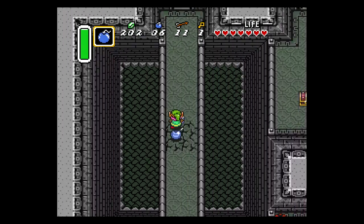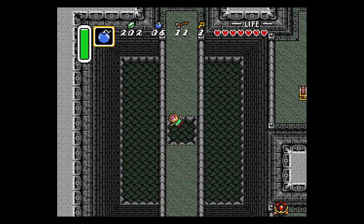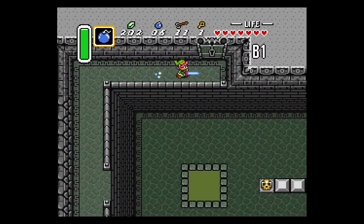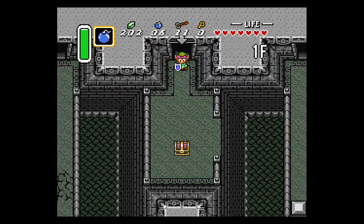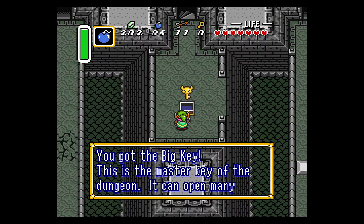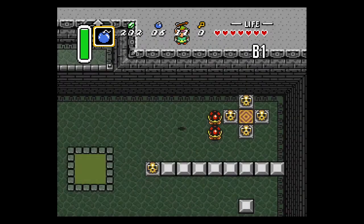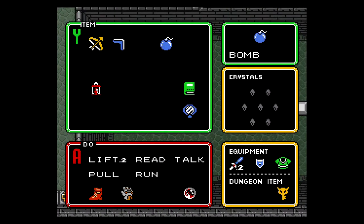Take out a bomb and blow up the crack in the floor, then follow suit — go down the new pit that has opened up. Now you're on the lower floor on a ledge that is only accessible if you blow up that crack on the bridge. Use the key you got to open the door on the top side of the room. Now you're back up to the floor, and you can open this chest for the big key. From there, jump off the platform down to the floor below, lift up the pot, get the key, and then warp back to the entrance.